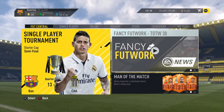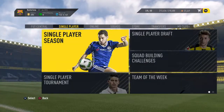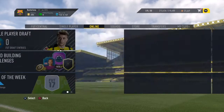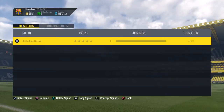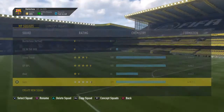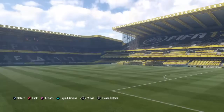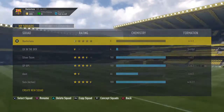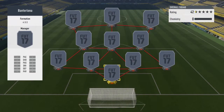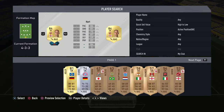Hey guys, Mad Skills here and today I'm bringing you another video. Because I did the last one — the hybrid squad with the barbo and stuff like that — I'll just show you guys again quickly. That was the team I did before, and now I'm going to show you my really cheap Serie A team that I've just made as well.